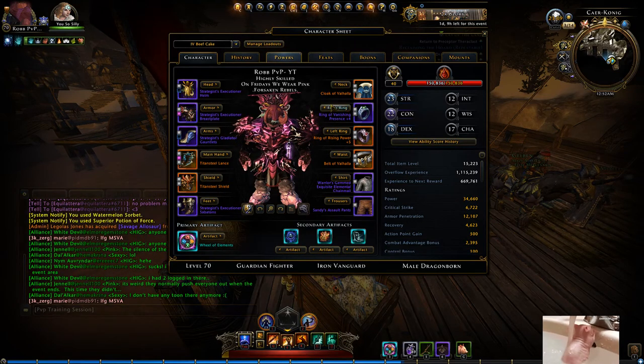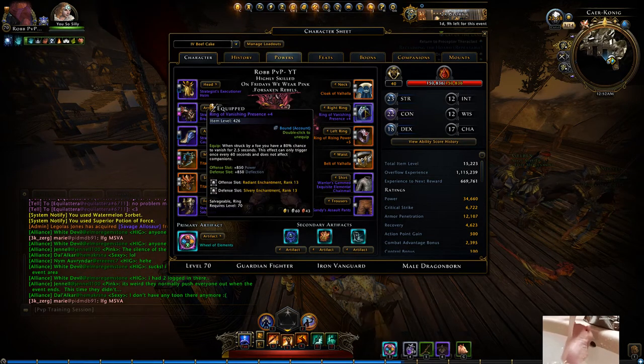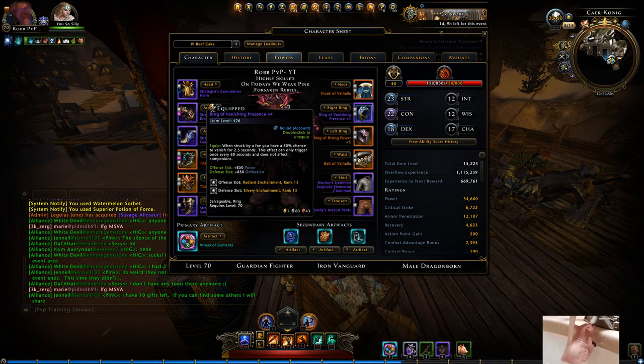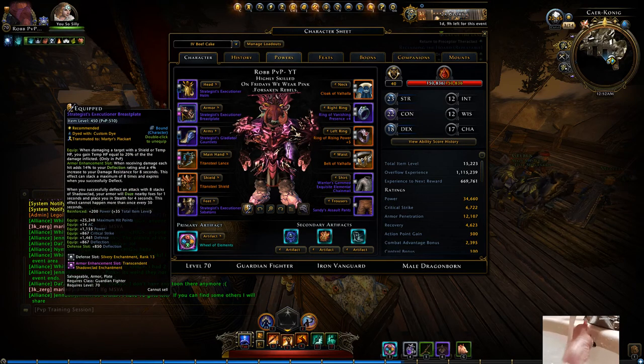You can see which gear I am using. I had this ring my first time ever doing Normal Demogorgon. I got this ring and I was going to salvage it, but it was a plus four so I figured maybe it's good. I used it and it was garbage — I honestly don't think this ring is good unless you use it alongside Shadowclad.